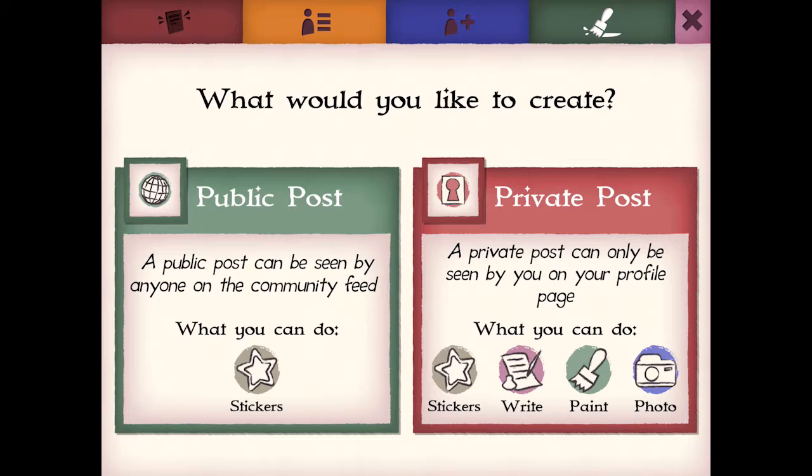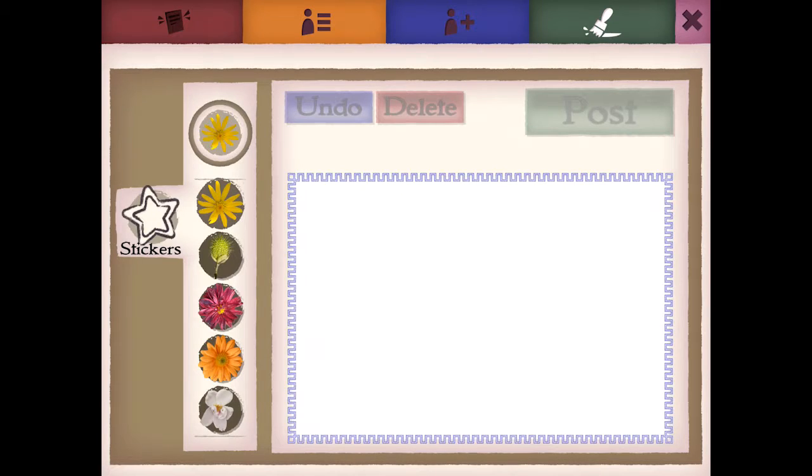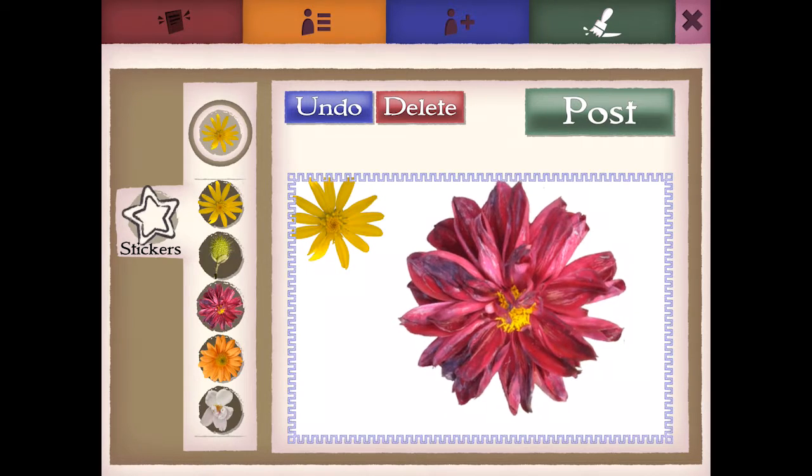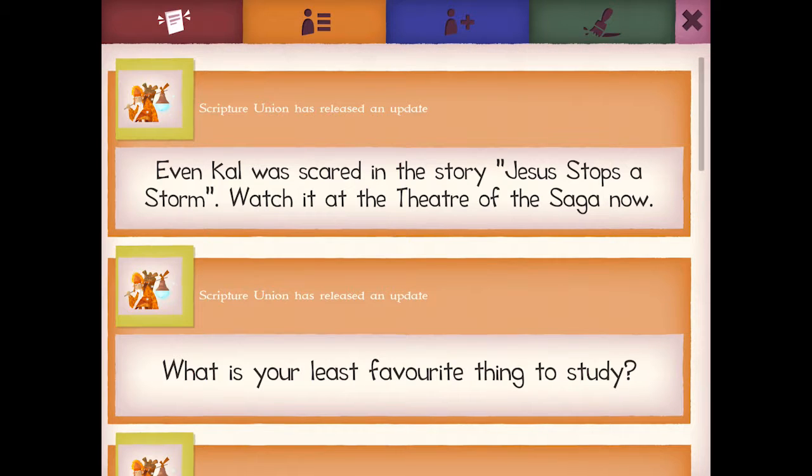If you choose to make a public post, you'll only be able to use stickers, but you'll still be able to make a great picture. Use the different icons at the top of the screen to change what you see. Tap on the red button to bring up the community feed. This is the community news feed.